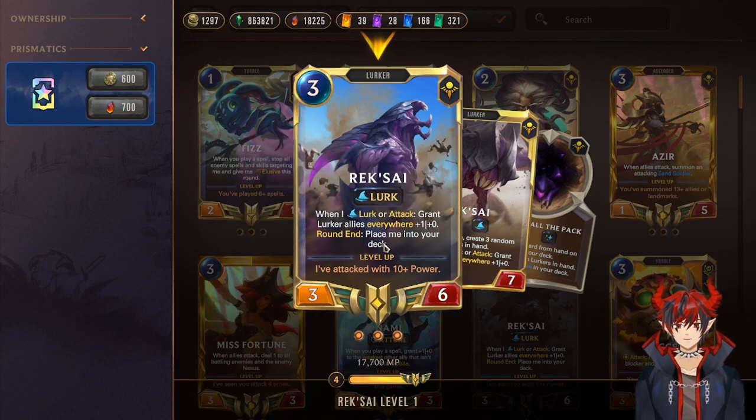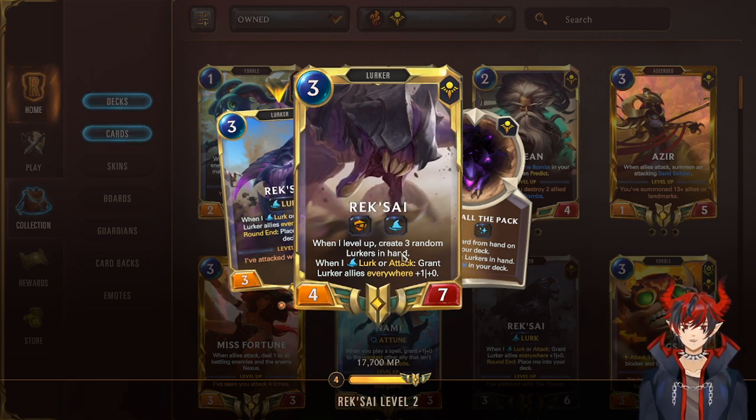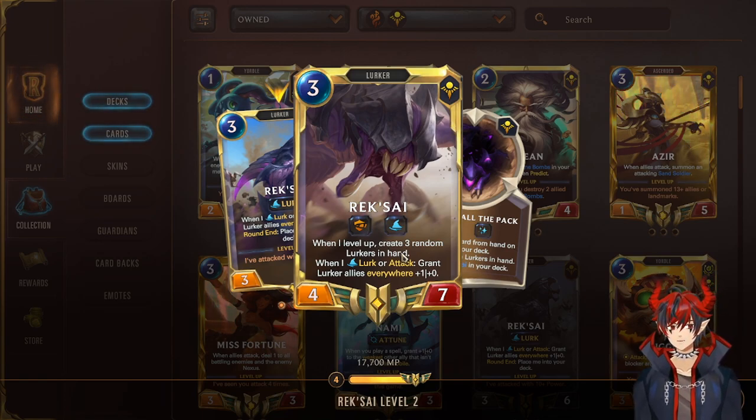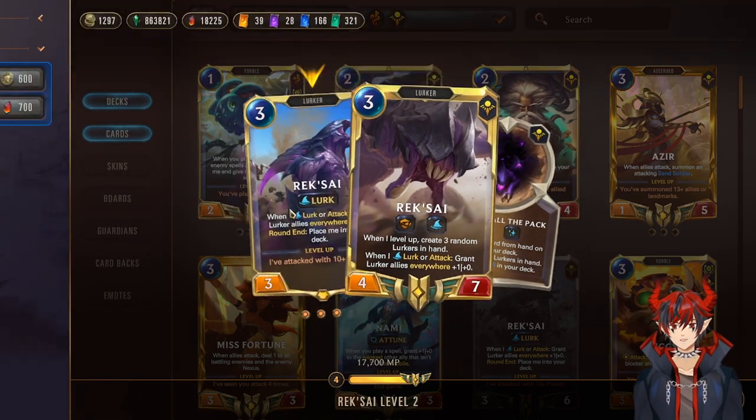Round end, Reksai places herself back into your deck, so we don't want to play her early. We want to keep Reksai in hand or deck until she's leveled because when she levels she loses the ability to go back into the deck and gets to stay on board with a really big attack stack, overwhelm, and on level creates three random lurkers in hand. If you've dumped your hand and have nothing else, leveling Reksai gives you resources back.